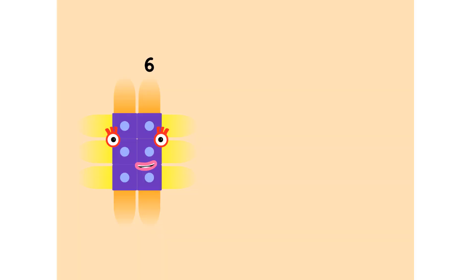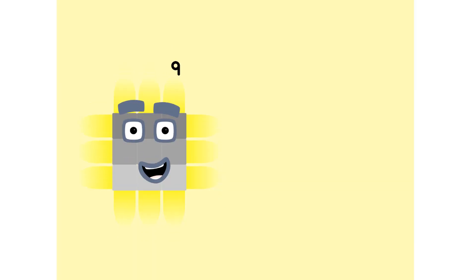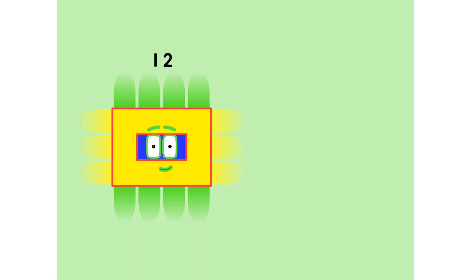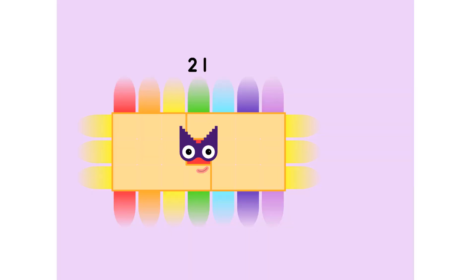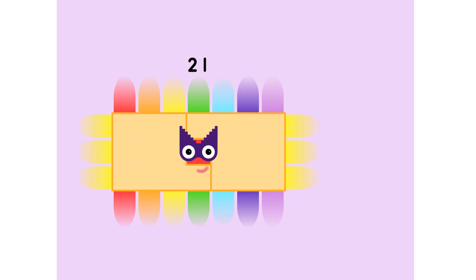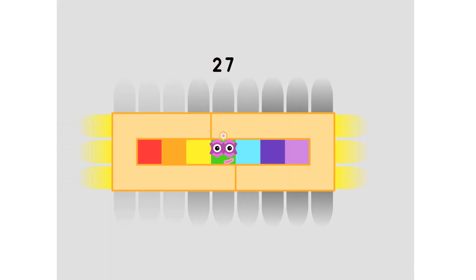One three is three. Two threes are six. Three threes are nine. Four threes are twelve. Five threes are fifteen. Six threes are eighteen. Seven threes are twenty-one. Eight threes are twenty-four. Nine threes are twenty-seven.